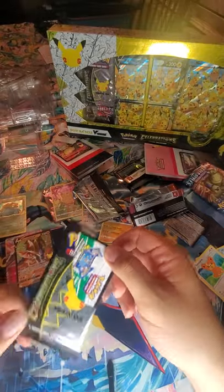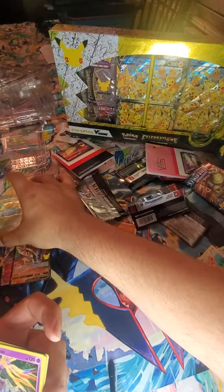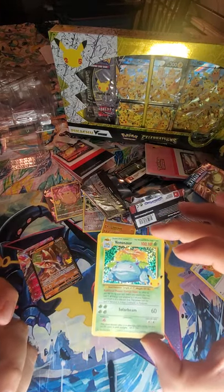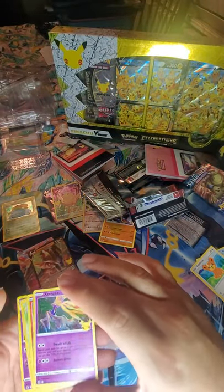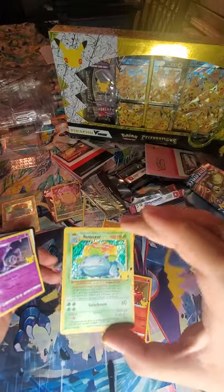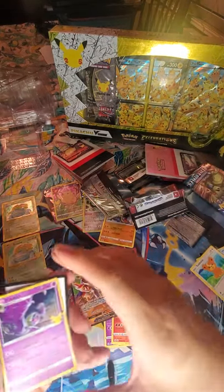Let's hope for some gold. That Venusaur from the last pack is reflecting beautifully — taking a closer look, it's pretty beautiful. Xerneas, another holo — oh damn, two Venusaurs! I mean, second Venusaur in the same box — I'll take it.